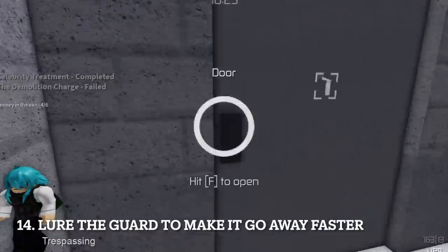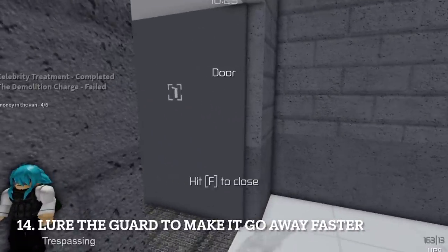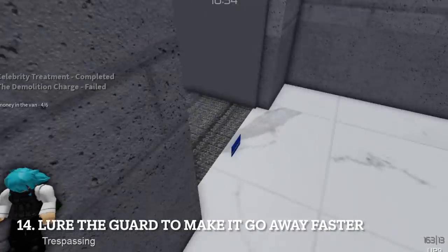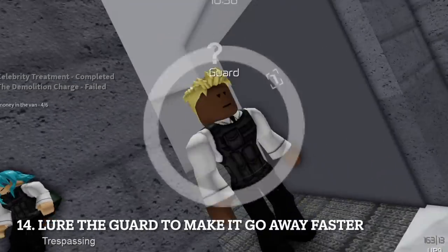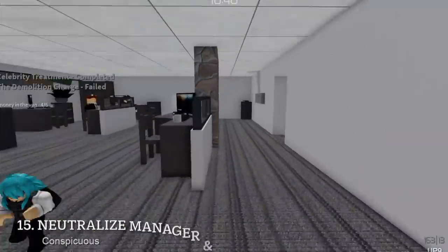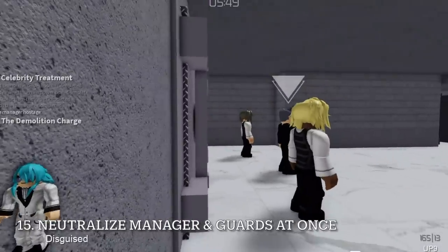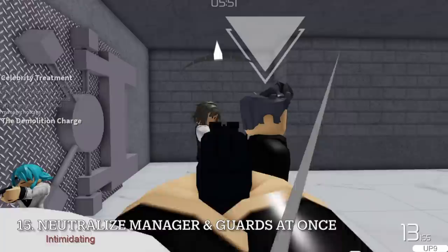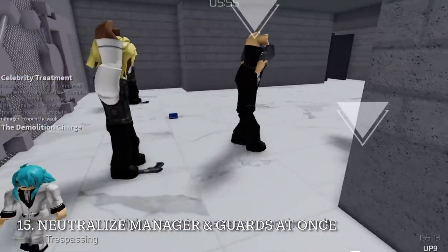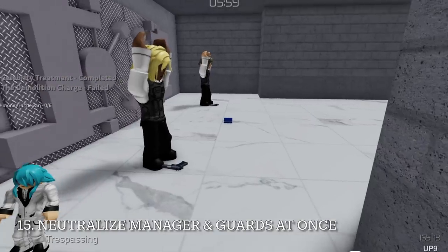There's a chance a guard will be guarding the door near the vault room. You can drop anything that can be seen and lure the guard — once they are lured, pick it up before they leave and they will walk to another destination. It rarely happens, but sometimes players fail to neutralize 3 NPCs at the same time when meeting their manager. Try to intimidate them from the side instead — as long as all 3 are in the line of sight of your gun at short range, you're good.